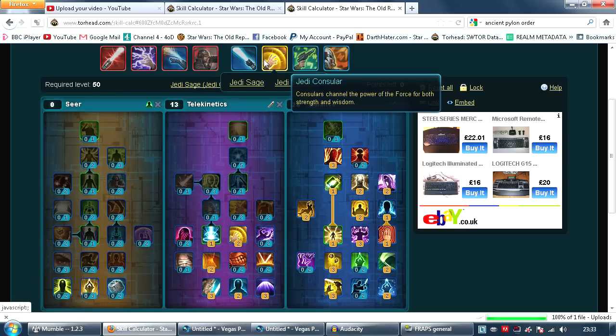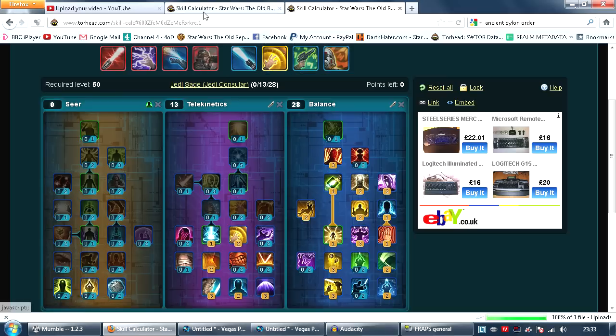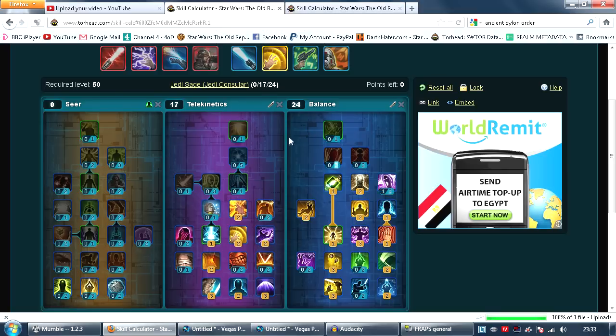Now I'm going to show you the other spec. This is a bit of a fallback spec, especially if you have less gear or less geared healers. Here is the other build, and as you can see it's pretty much the same, except I only have one point in Assertion, which increases the duration of Weakened Mind by one second.